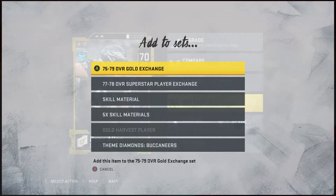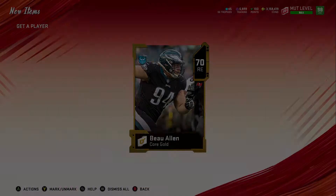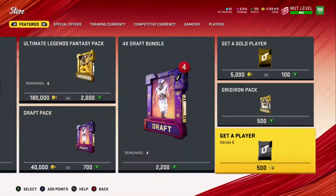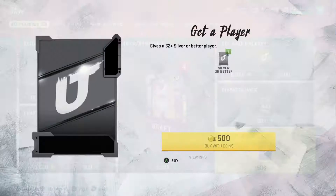We get a gold this time, a 70 gold. Usually I put this into the set, but I already got my harvest player slot used up, so we're going to quick sell this one — or you can put it into the 75-79 set, either way works. That's 2,500 coins we're down now. We move on to the next pack and pull a 67, so we put that into the set as well.